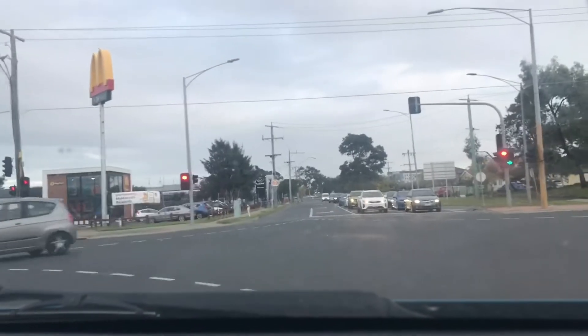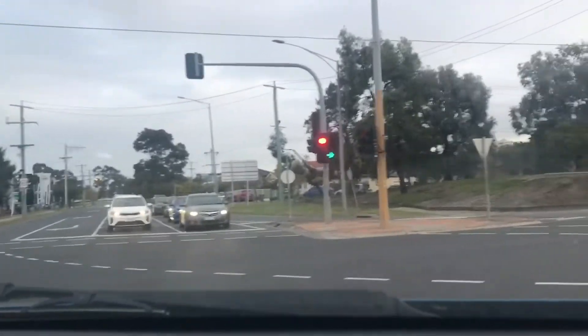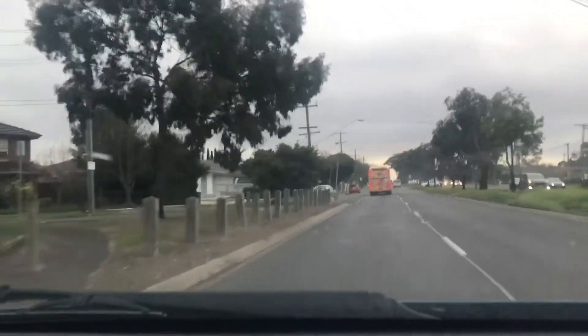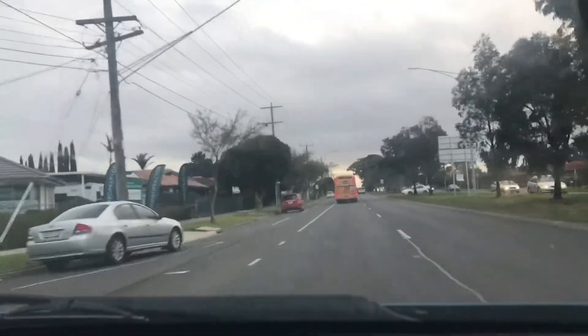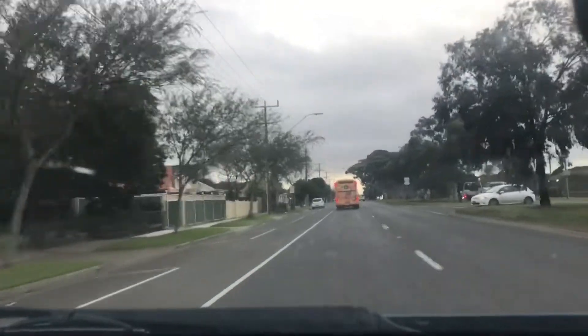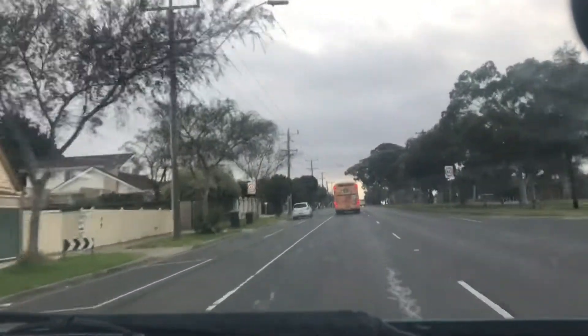I'm using this dotted line as a guide and then it splits off into two and I'm choosing the left lane. It doesn't matter if you touch the first line as you're going in. Now I'm increasing my speed — my speed is up to 50 now and it's almost up to 60.